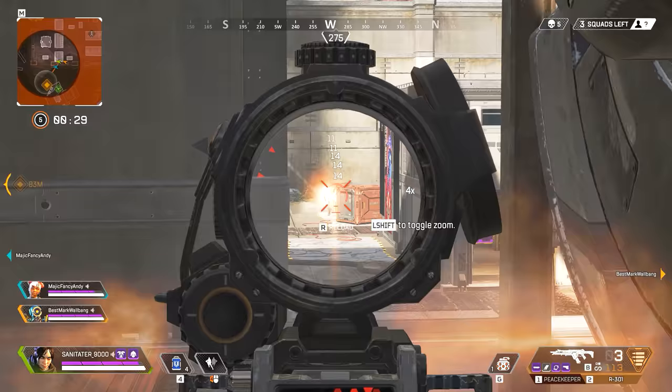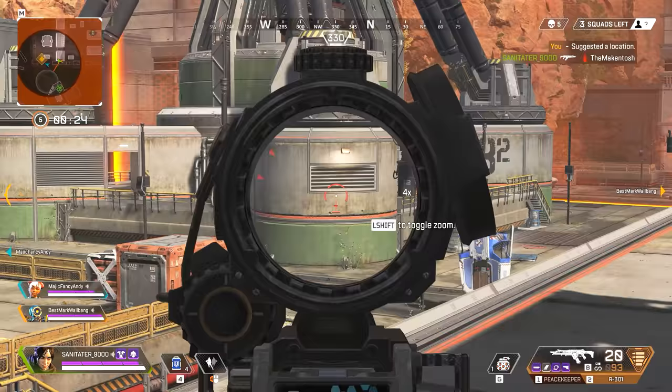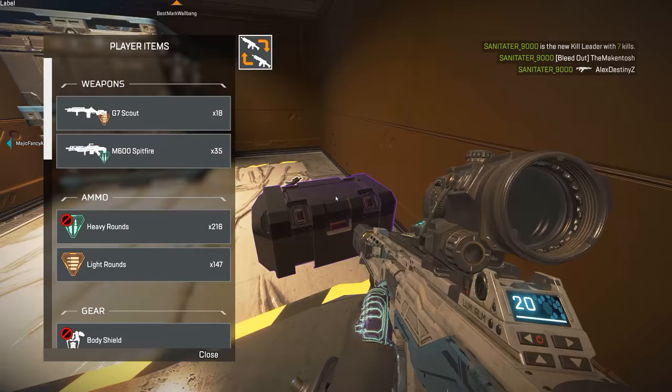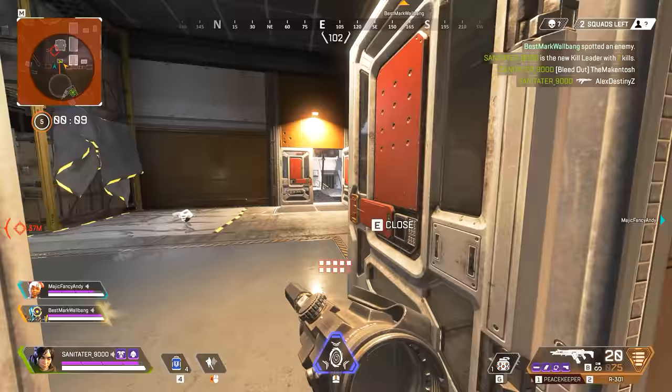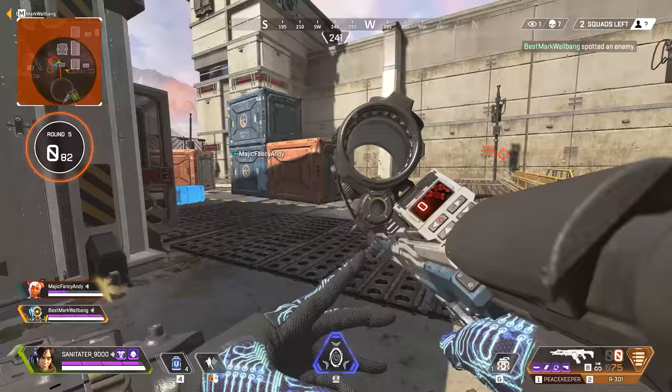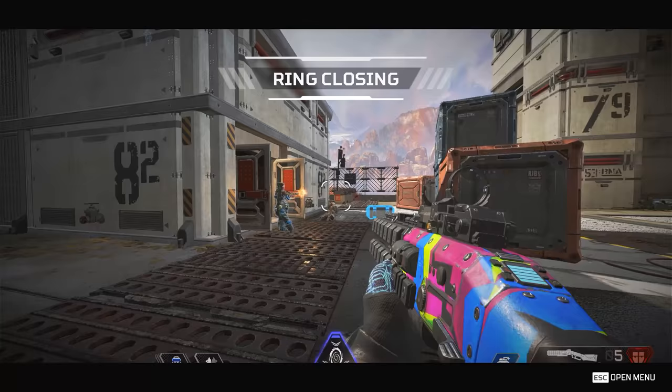As with every character, you are given three abilities. Number one, you have a passive — this ability lets you know if you're being watched. You don't have to do anything; the game will automatically warn you with Wraith bringing out voice lines if she's being aimed at. She'll say something like 'there's someone aiming at you.' It's creepy the first couple of times, but very useful — you can then slide or dodge to avoid that sniper or enemy player.